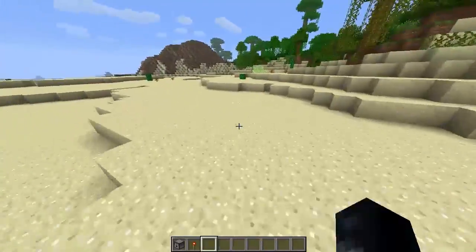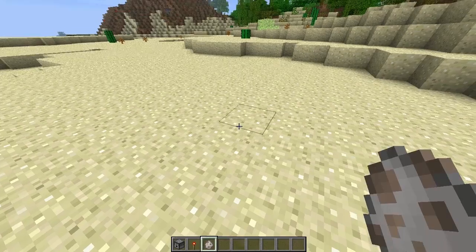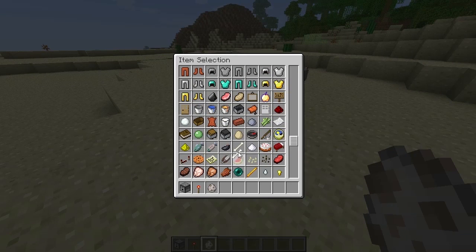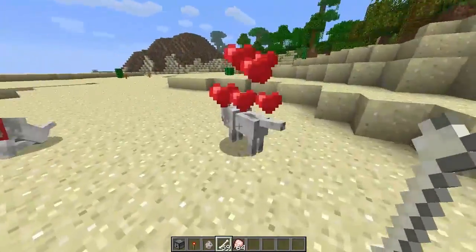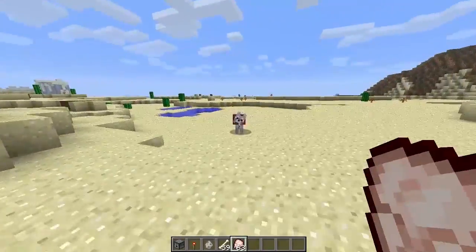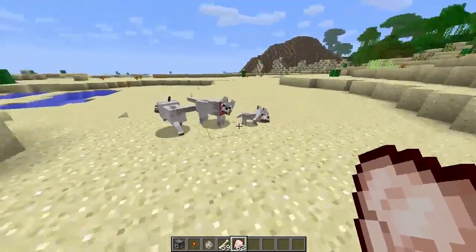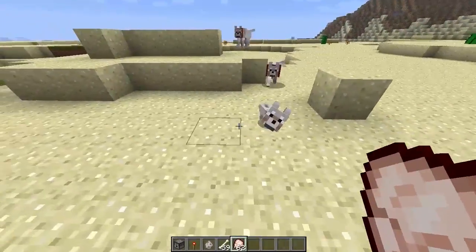So let's quickly demonstrate wolf breeding. We'll put these initial ones down, and we need some bones and some meat — apparently you can use almost any kind of meat: beef, pork, cooked, uncooked, whatever. They must be tamed for this to work. You can put untamed wolves in love mode, but they won't create a cute baby like that.